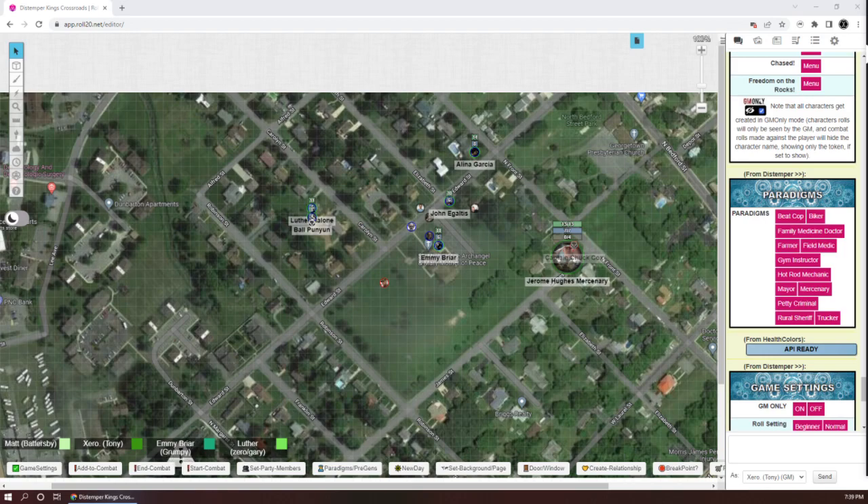I'm wondering whether we dump the character sheet and make a character sheet that's like in five pieces, and you click — the first one is just everyday stuff, the next one is what you're carrying, the next one is combat, so you've got all the buttons that are there, and then the character sheet could be really small. Is it because it's split into five different sheets? Does that make sense?